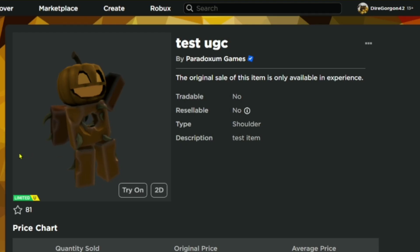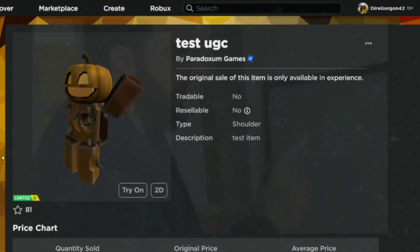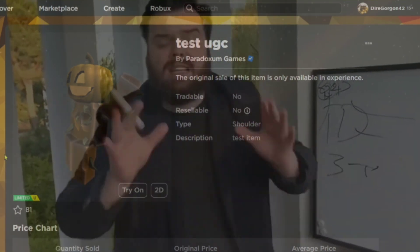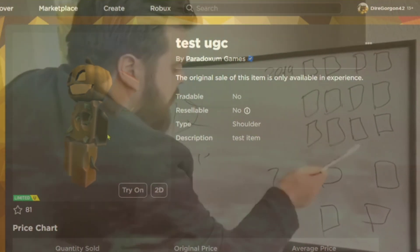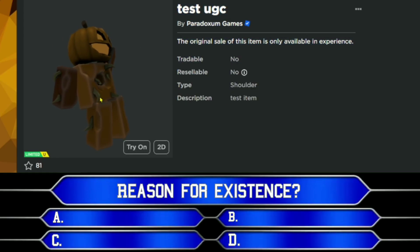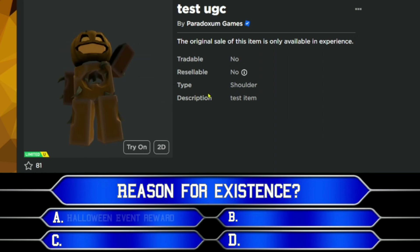I've been studying this thing for like the past 43 hours and I came across four different theories for why it was created. Number one: it's a teaser for the Halloween event, where you beat it and get this shoulder item for free.